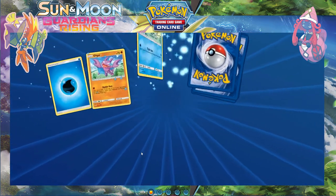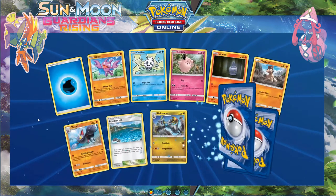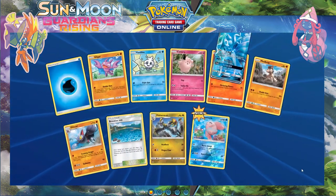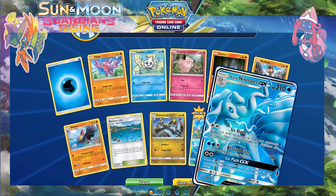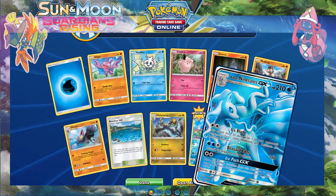I pulled a secret rainbow lightning energy — which is nice! Bam — yeah boy — full art Alolan Ninetales! Yes! I pulled this in person as well and now I have it online. Sick!